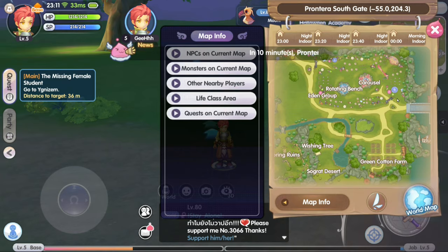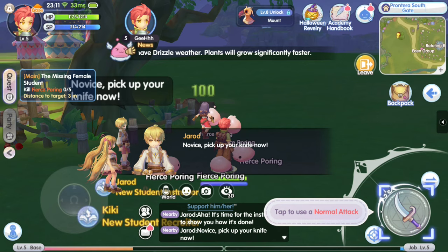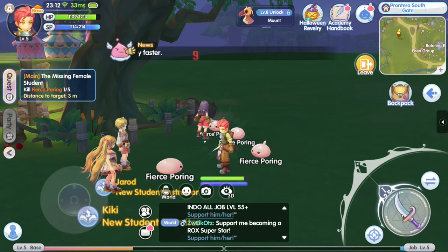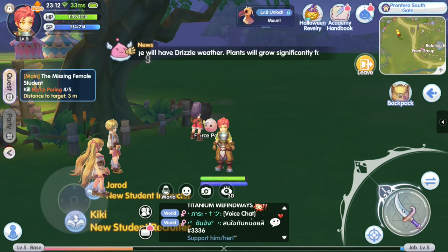Close this — the missing female student, let's go do that quest. Path finding. They're telling us that we can unlock a mount at level 8, we're now level 5. We're gonna be able to use a mount soon. We're attacking — where's the autoplay? For sure there's autoplay here. But I hope when we get into an instance dungeon or boss fight, it would require us to manually control the character.